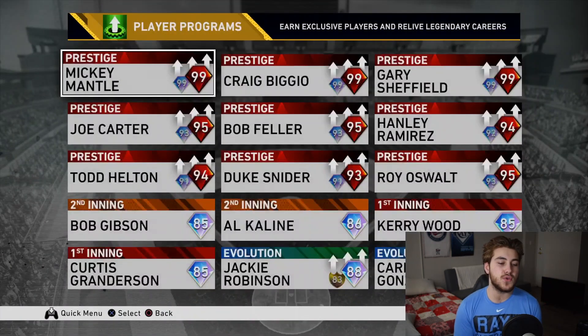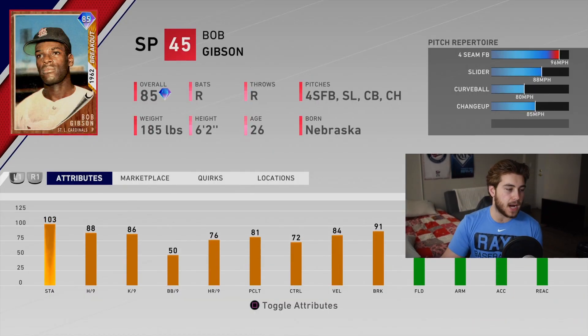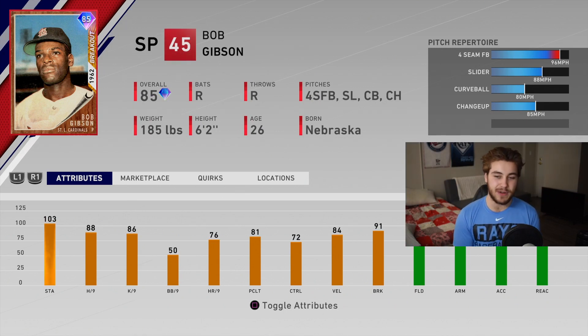Now let's look at another new Second Inning Program player — this is going to be absolutely free. We have an 85 overall Bob Gibson. A lot of pitchers coming today. He is a righty throwing gas at 96-97 mph. Four-seam, slider, curveball, changeup. Pretty good per nines: 88 hit nine, 86 K/9, 50 walks per nine. These won't be top-of-the-line pitchers, but if you're a no-money-spent team or just getting started, these can definitely be back-end guys. They can also help you in collections — probably something like a Honus Wagner collection later this year.